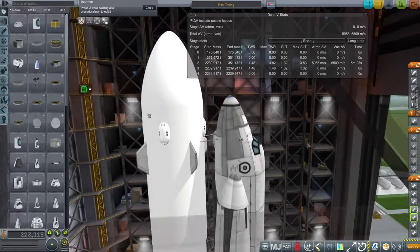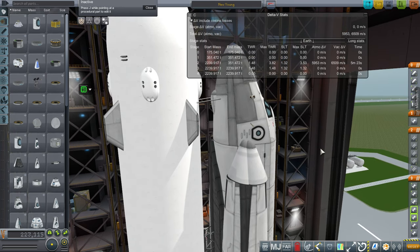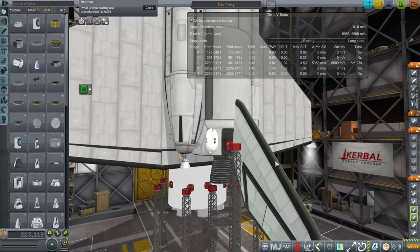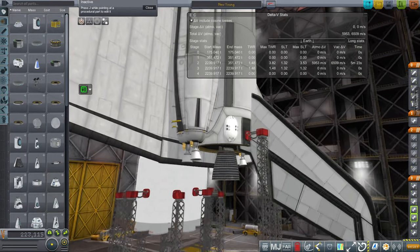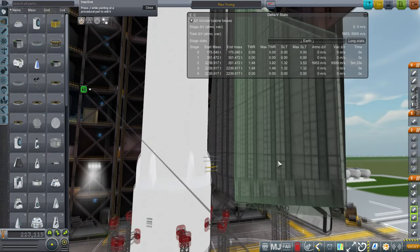Our thrust-weight ratio is relatively low compared to the original shuttle, which had two solid rocket boosters and hydrogen and oxygen — which is technically more efficient but not dense enough. You can't pack enough hydrogen and oxygen inside the shuttle to make it work like this. We have to use methane and oxygen, which are denser propellants, and that makes it work.